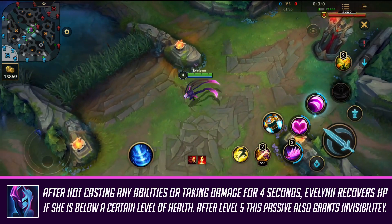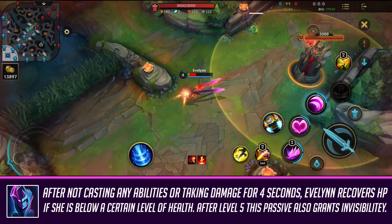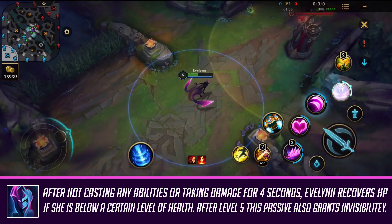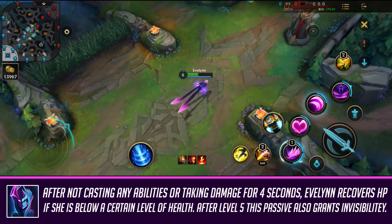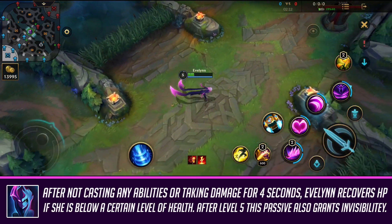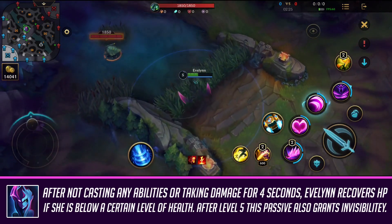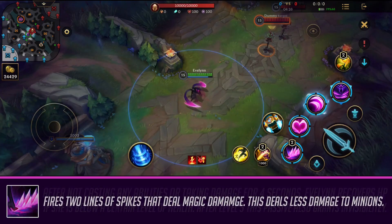First off, I'm going to be covering Evelynn's abilities, but before we do that we need to cover her passive. Once she's sustained enough damage — whether from turrets, enemy champions, or jungle — after staying out of damage for a few seconds, she's going to be regenerating her health. If you are level five or higher, it's also going to grant you invisibility as well as regenerating your health. Casting an ability or recalling will cancel the regen, so it's really important you know that. It's a really big power spike when she hits level five.